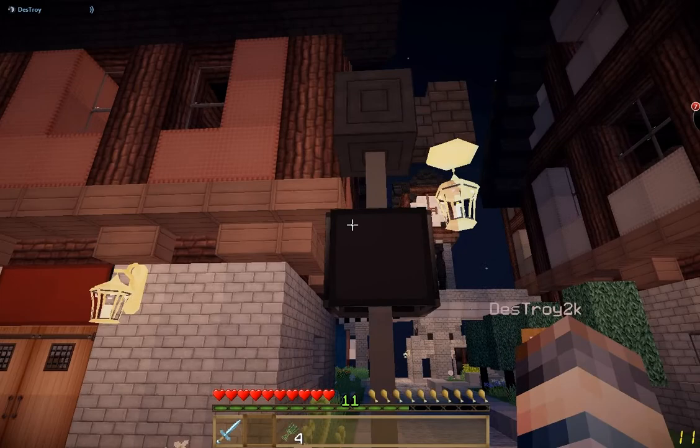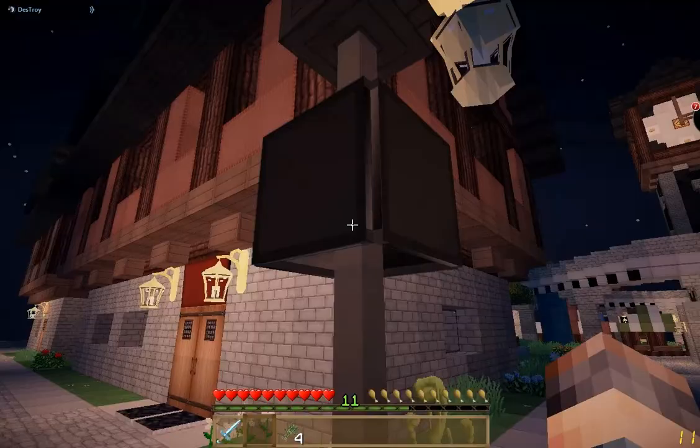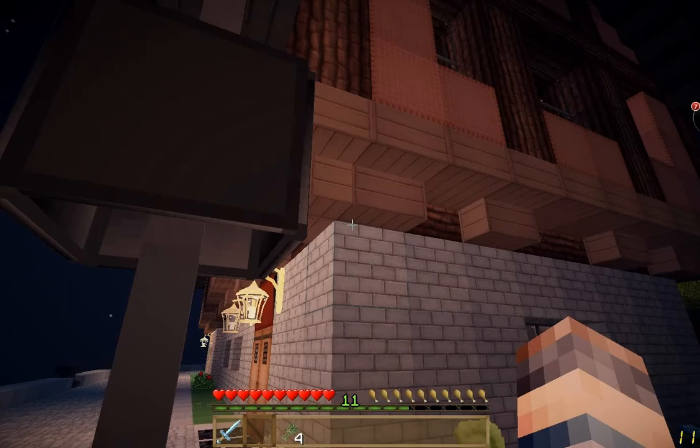Lampposts with the golden lanterns, and then advanced information panels. Do these actually say something on them? You can't see it? They're all the names of the streets on here with little arrows — this is invisible street, guys.